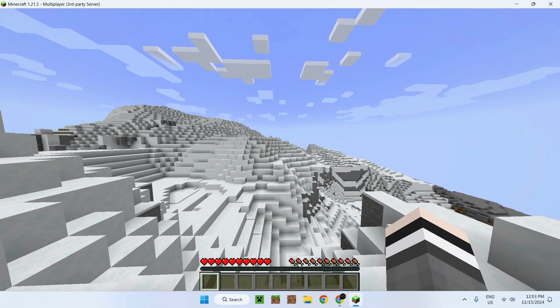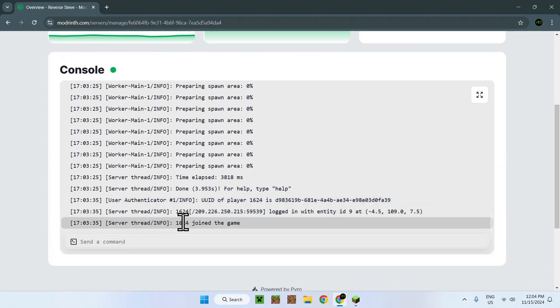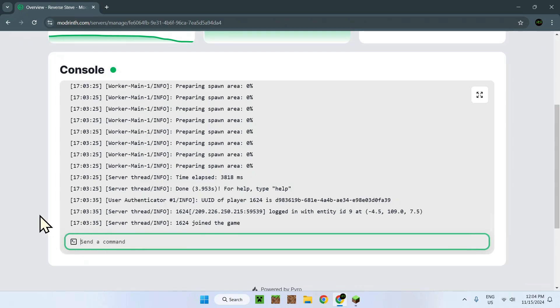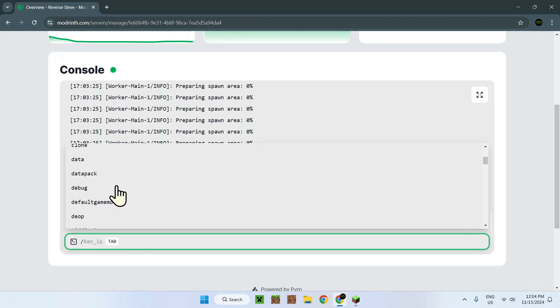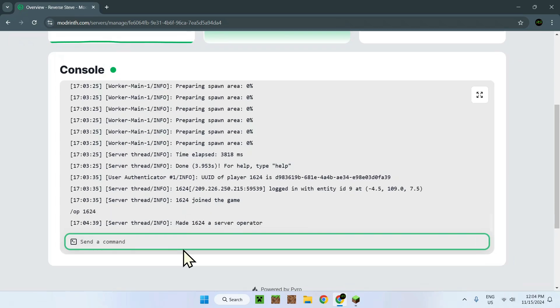To do this it's quite simple. All you have to do is know the player name — here we can see that I joined, so it's 1624, that's the player name. All you have to do is go to the console, click 'send a command', and do slash op. Here we have different options — these are all the commands we can do using this console. So we do slash op, then the player name 1624, and click enter. Now we have sent the command op 1624 and made 1624 a server operator.